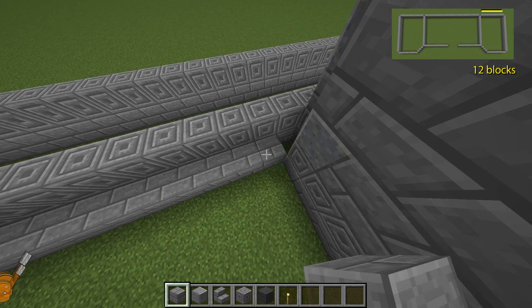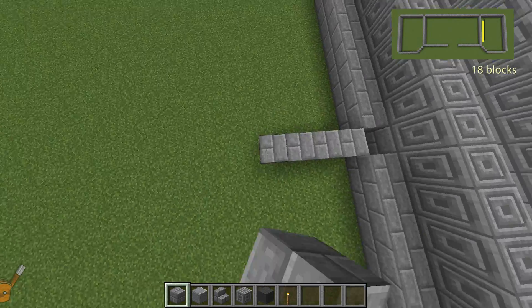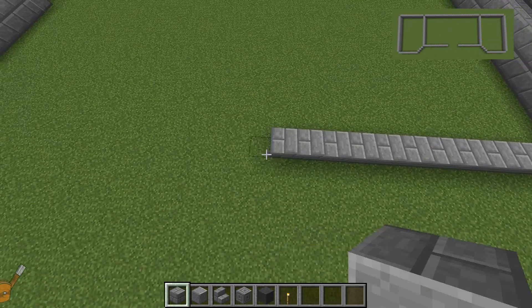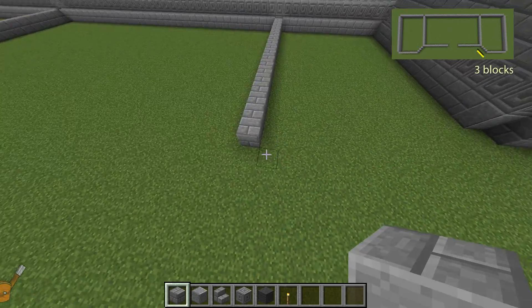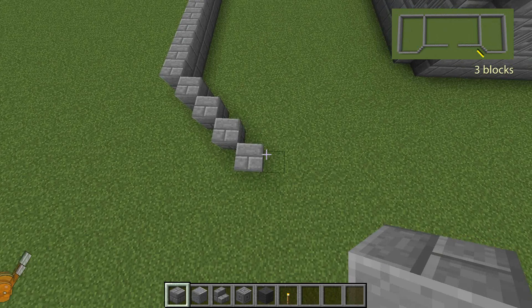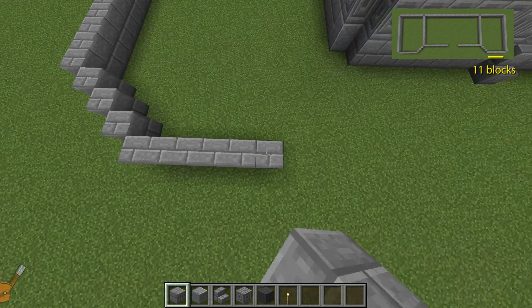The tower shares some of its space with the keep on this side, and why not — that's how they might have built them. 18 blocks still head up the centre, remembering the initial missing block. This time we can't tie in the two front walls, so we'll lay 4 single diagonal blocks to match the pattern on the other side. From the front diagonal block, add 10 walls to complete the front width.